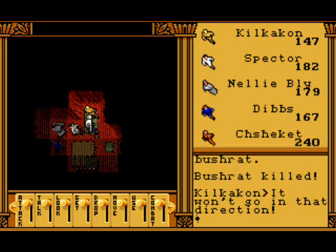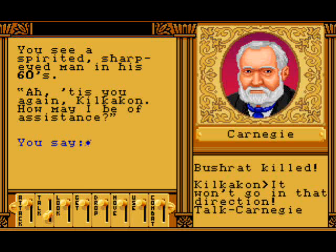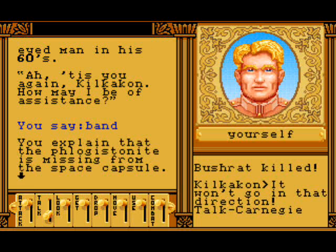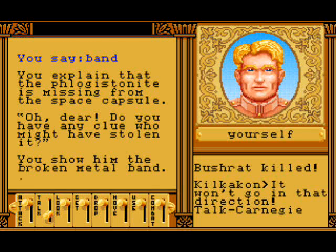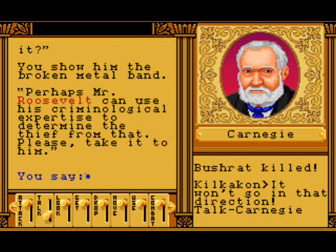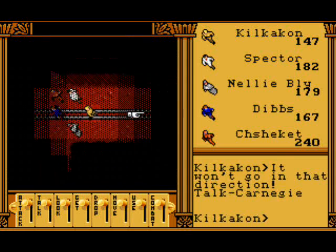He seems to be sitting on his bed. Hello Carnegie, we should talk to you. We see a spirited sharp-eyed man in his 60s — and he's American. I apparently got Sean Connery last episode, so let's just stick with Sean Connery. We have the band. We explained that the phlogistonite is missing from the space capsule. Do you have any clue who might have stolen it? We show him the broken metal band. Perhaps Mr. Roosevelt can use his criminological expertise to examine it — please take it to him. Very well, Mr. Carnegie — we shall take our leave and take it to Mr. Roosevelt.